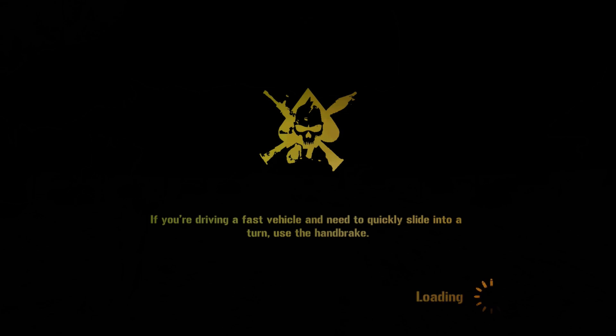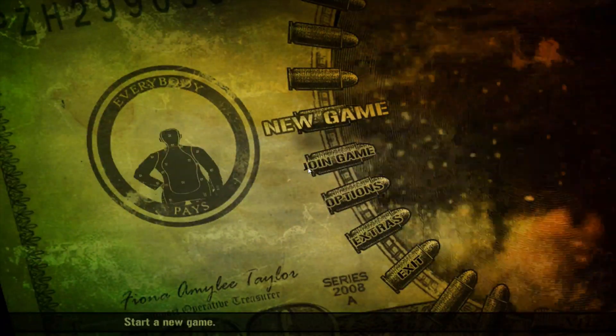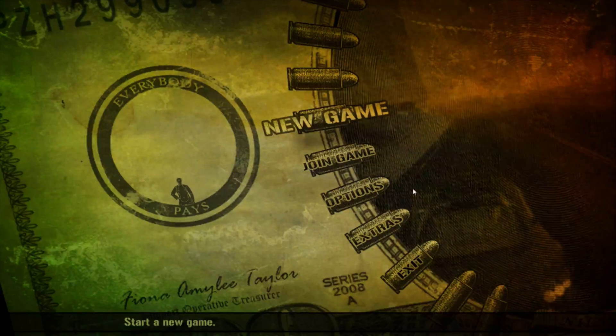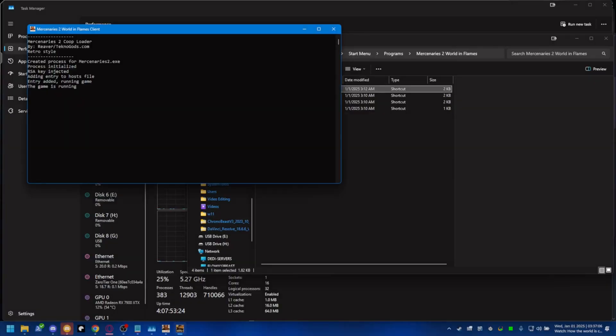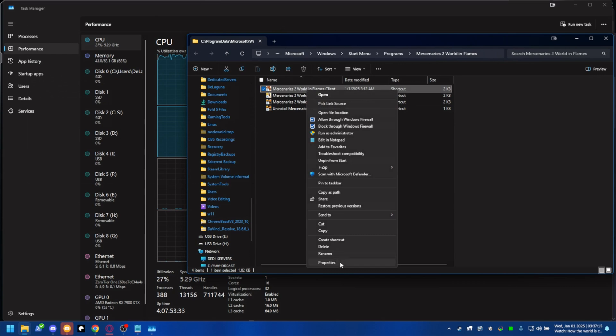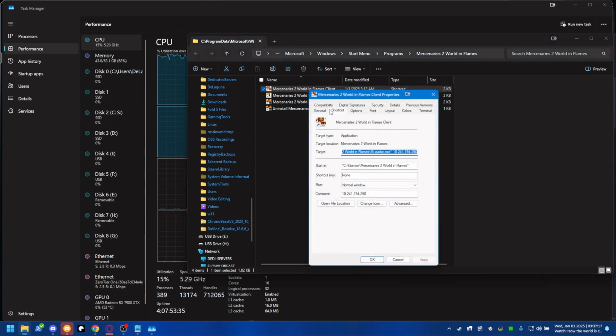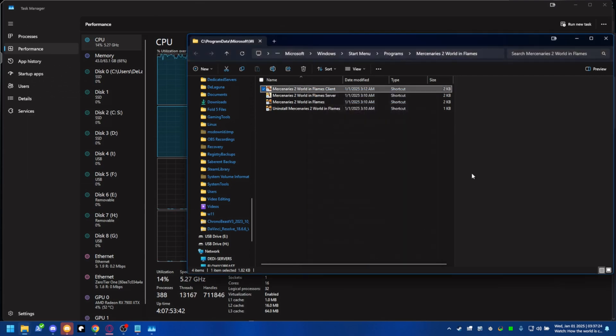Now I'm going to do a quick wrap-up and show you the final settings we ended up using. You can see the game is running. Here I'm showing you that it's set to XP Service Pack 2 compatibility. With that, thanks for watching.